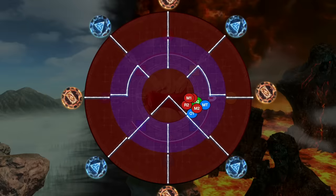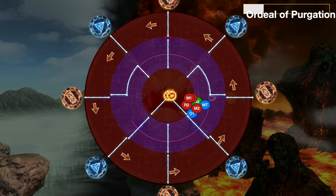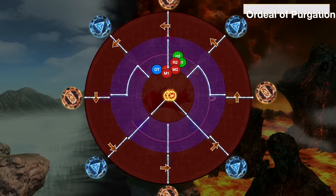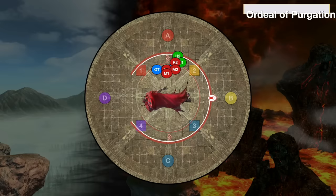If instead Ordeal of Purgation had led to a red symbol being the case, when the fireball finally hits where it's going, you're going to get a half-circle cleave. As a result, if you know that it's going to end up at a red, you go opposite where it's going to end up — anywhere on that half of the arena will be safe. However you deal with the first one, the second Ordeal of Purgation will follow, and this one is by far the simplest. This is always the exact same pattern.